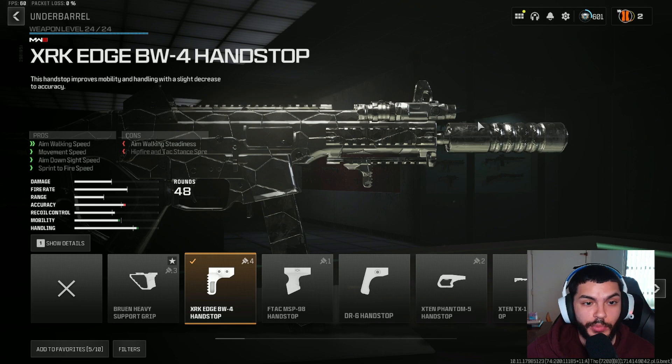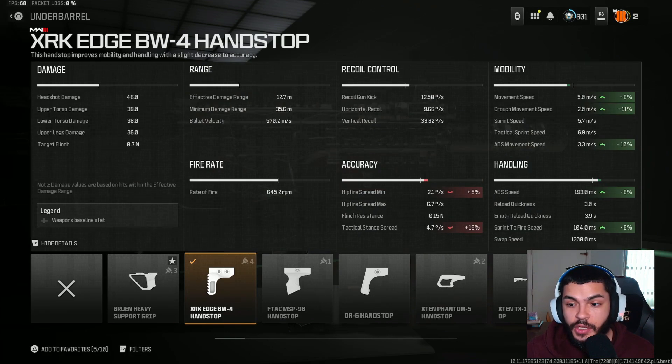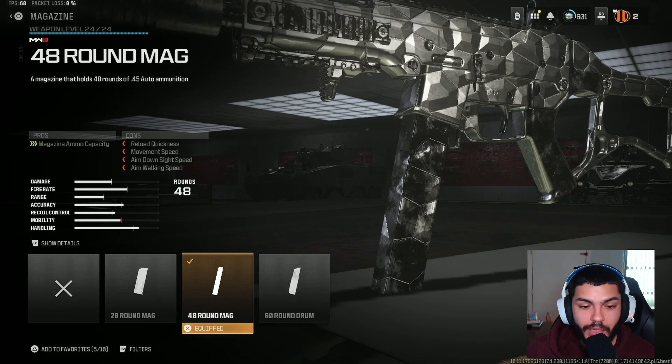For the underbarrel, we ran the XRK Edge BW4 Hand Stop, giving us extra mobility — very important on smaller-paced maps where you want to run and gun. This also increases ADS time and sprint-to-fire time. For the percentages: ADS speed by six, sprint-to-fire time by six, ADS movement speed by ten percent, crouch movement speed by eleven, and movement speed by six. For the magazine, we ran the 48-round mag.